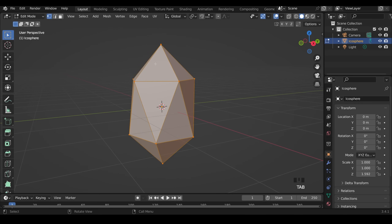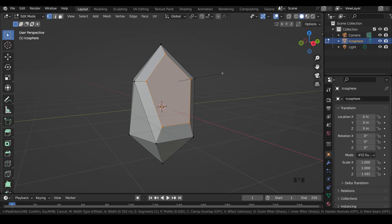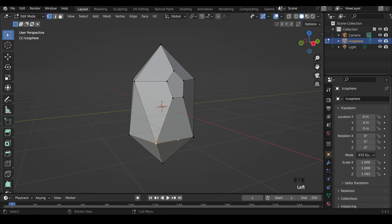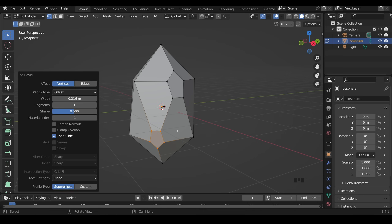Go into edit mode with Tab and there are two commands you need to learn. The first is bevel vertices. Select a vertex — normally to bevel you hold Ctrl and press B, but if you move the mouse side to side it doesn't work for vertices. Press V and you get your vertex bevel. Left click to set it in place. There's also a quick way: Ctrl+Shift+B does the same thing.